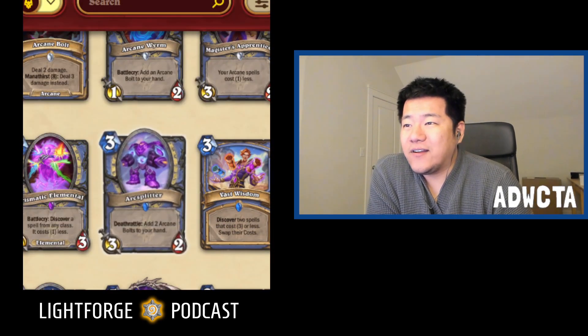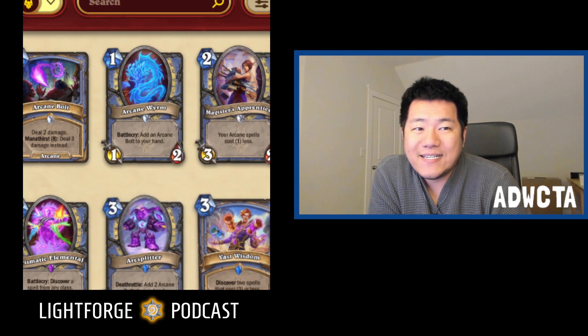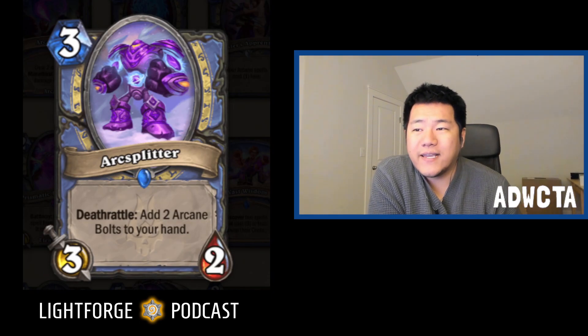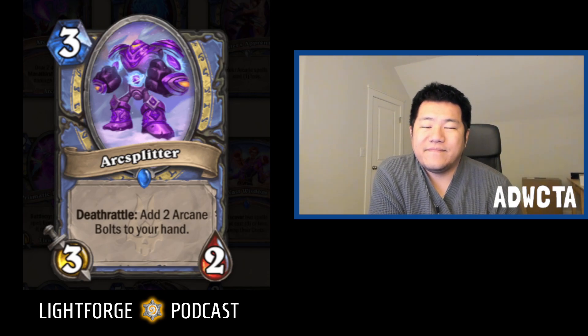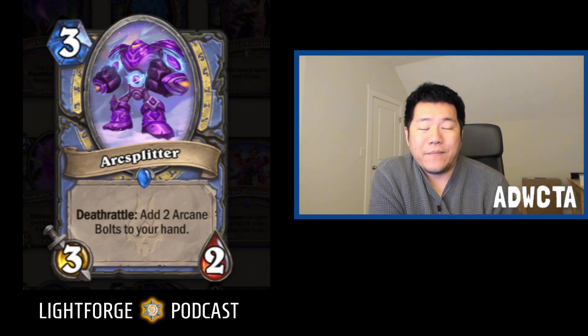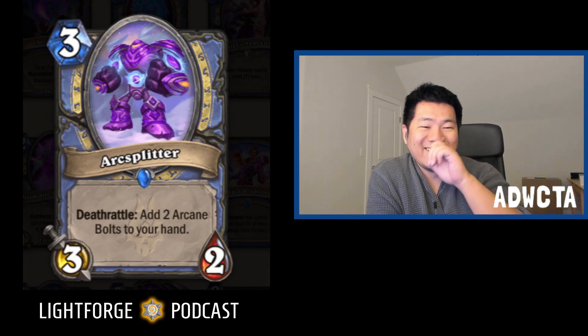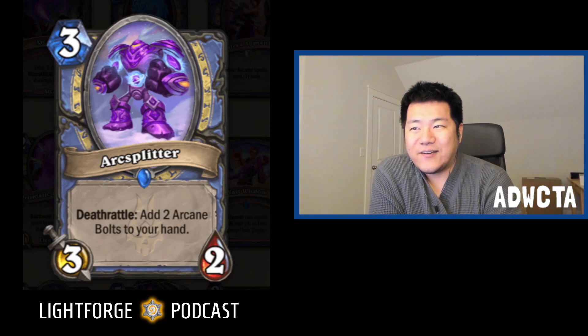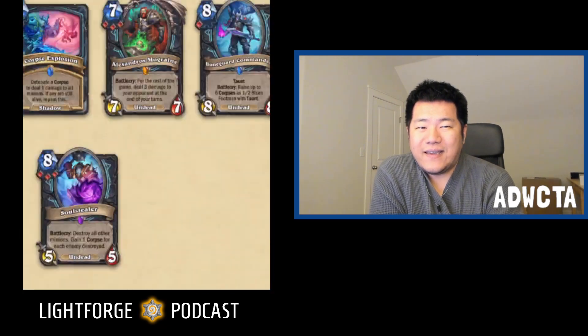After those two A-tier cards, there are also two B-plus-tier cards — mage is actually getting some power. One of the B-plus-tier cards is Arc Splitter: three mana three-two, deathrattle — add two Arcane Bolts to your hand. A three mana three-two that essentially gives you two cards on deathrattle. For each stat it loses, you get a card. That's real good. It's not quite as good as Arcane Worm since you don't get them immediately, and at three mana the off-curve stats hurt more. Still really good, and it's a rare card.